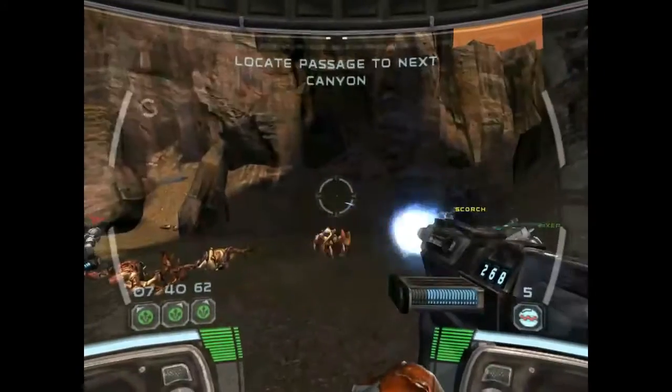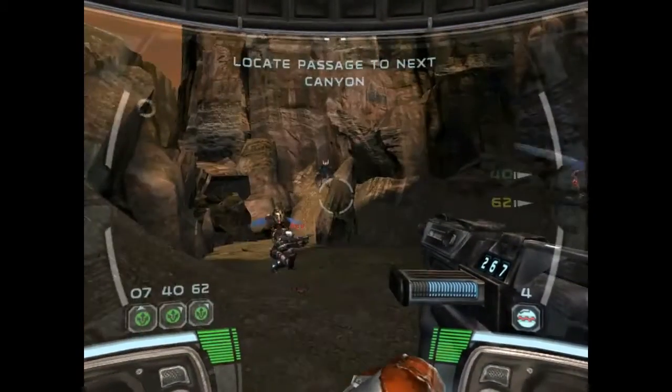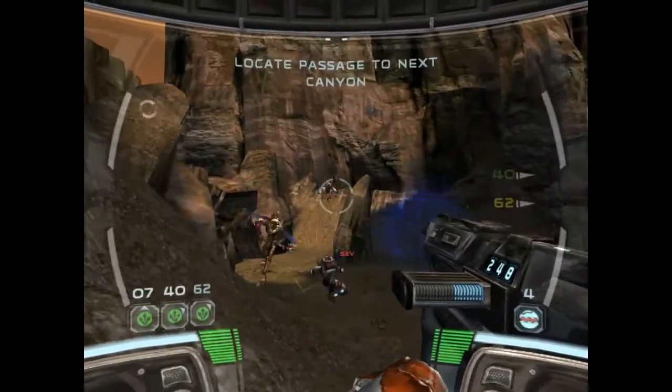Use the passage up ahead and push through to the next canyon. All right, let's get to it, squad. Reload Delta, and don't come back without those launch codes. Keep the chatter, Commander.